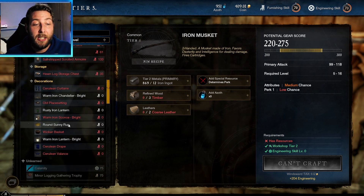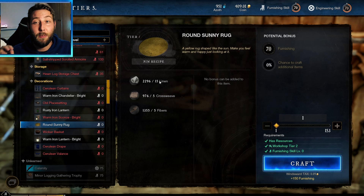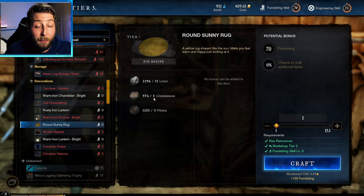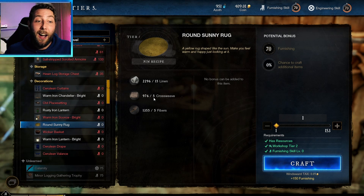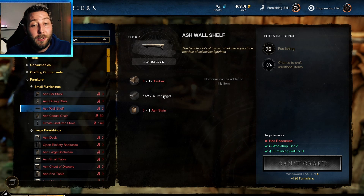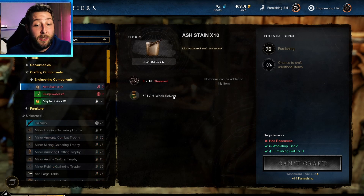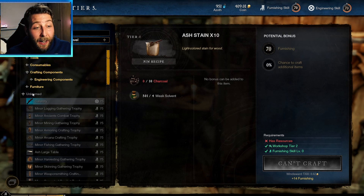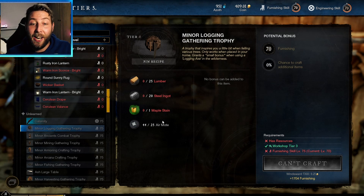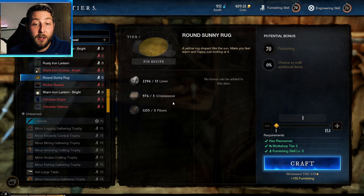The item we're going to be crafting is the Round Sunny Rug. It takes linen, cross weave, and fiber — 15 linens, which is why you need to collect a lot of fibers. Other options like shelves are handy but use iron, and I want to save my iron and ash because ash uses weak solvent. My goal reaching level 75 is to create trophies to sell on the market, which needs steel and maple stain requiring weak solvent. That's why I went with cross weave and fibers for this route.